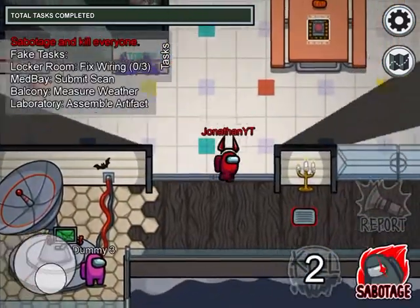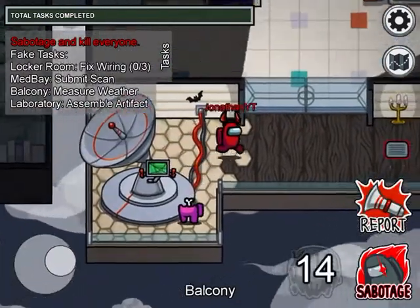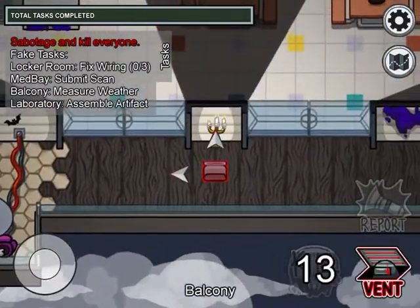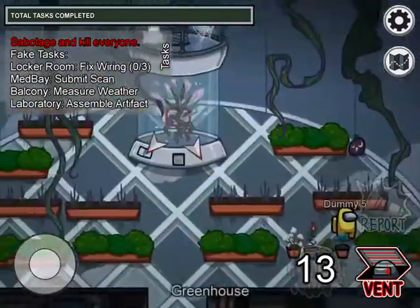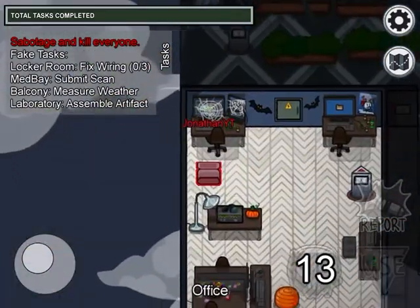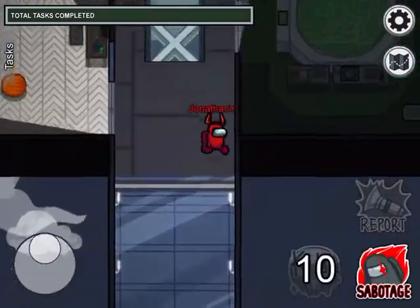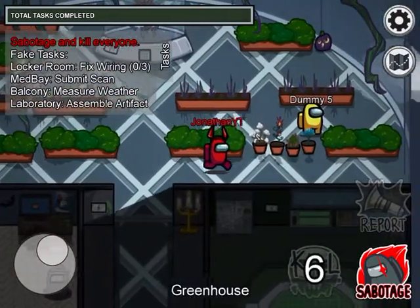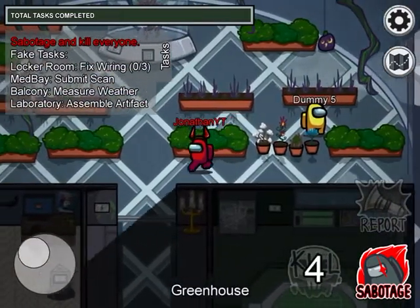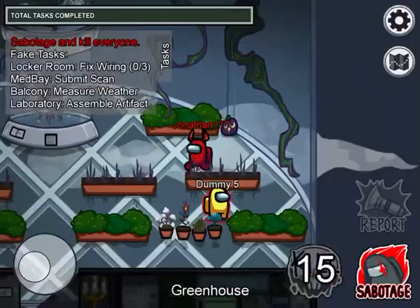If you see a kill button next to that hiding spot, make sure to take advantage of that — it's very useful. Just note that if you hop out of a vent as imposter, you won't have your kill cooldown ready right away.